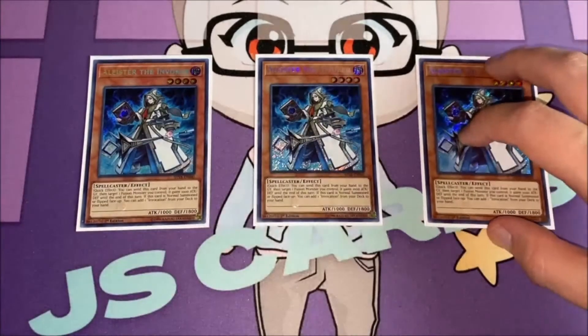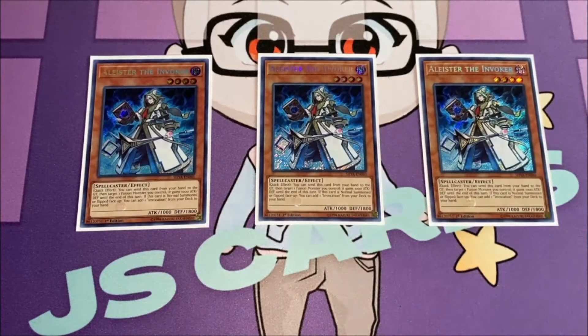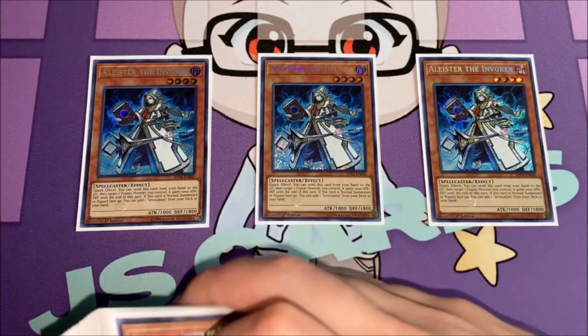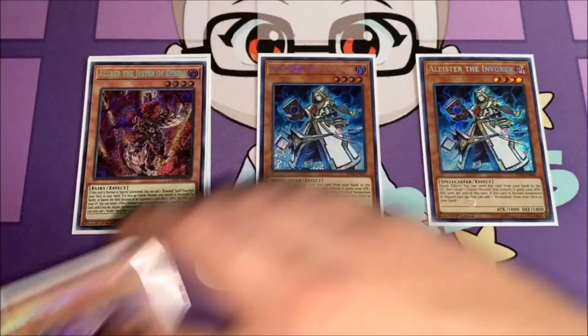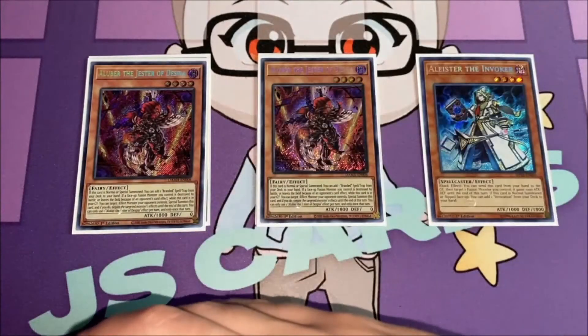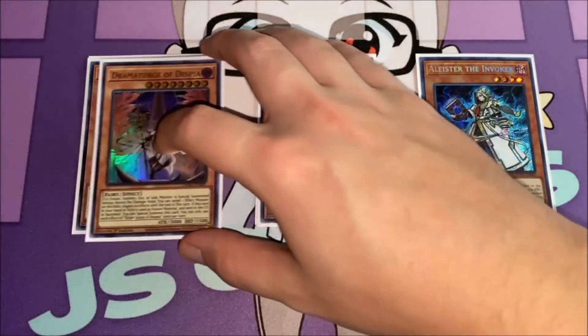Starting off with the monsters, we're playing three copies of Aleister — gotta play three as long as we have access to him at three. Very surprised they didn't hit Invoked at all on the ban list, so that's nice to see. For our Despias, I'm playing two copies of Aluber and two copies of Dramaturge.